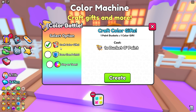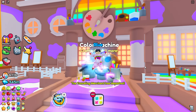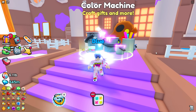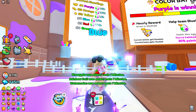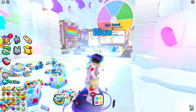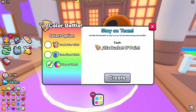With your buckets you can: craft color gifts (one bucket each, worth quite a lot of gems), use buckets for clan points, or spend 25 buckets to stay on your current team. I don't recommend that last option — even if you're on the winning team like purple, when the shuffle happens all those players move to different teams, so it's a waste.